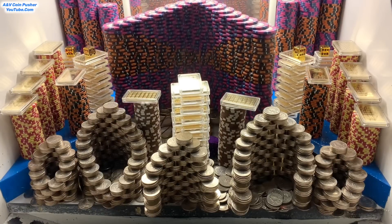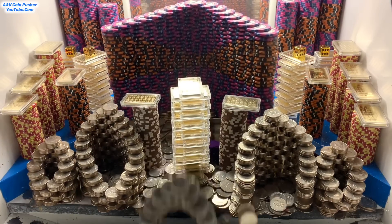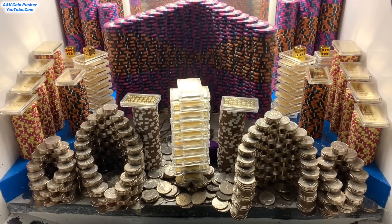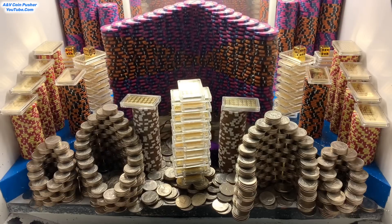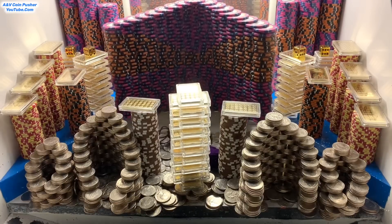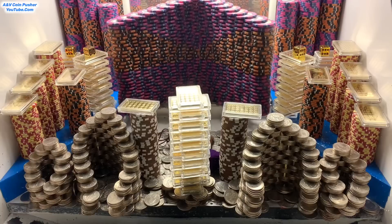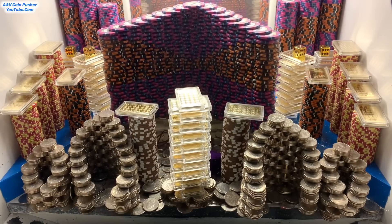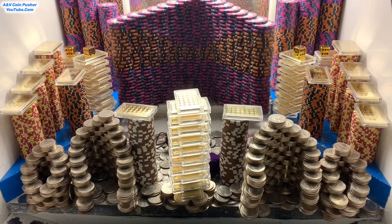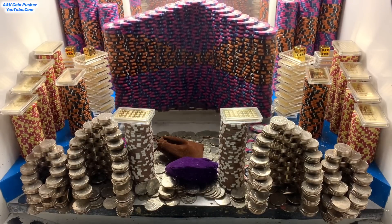We get to spin this wheel and whatever the spinner lands on, that's what type of tower they put in there. It has all these different types of chip values - like five thousand dollar chips, ten thousand dollar chips, and even as low as ten dollar chips. We also got that massive tower of quarters out there in the center. I will cash that ten dollar chip in after we knock down all the towers that are in the play field. We're getting a bunch of quarters back now - that massive wall of chips back there on the pusher is losing five thousand dollar chips.